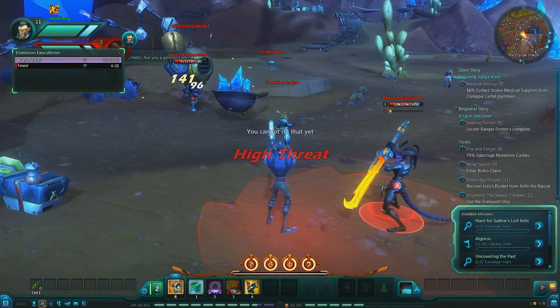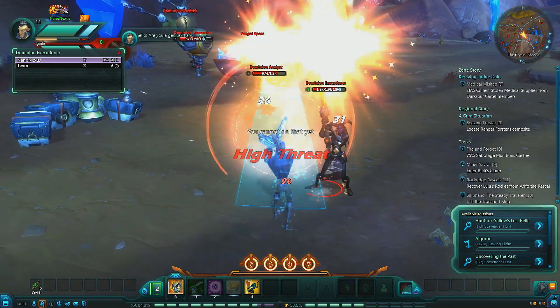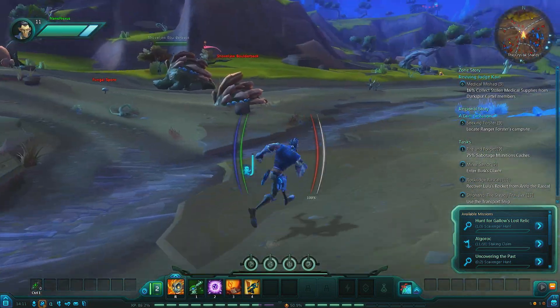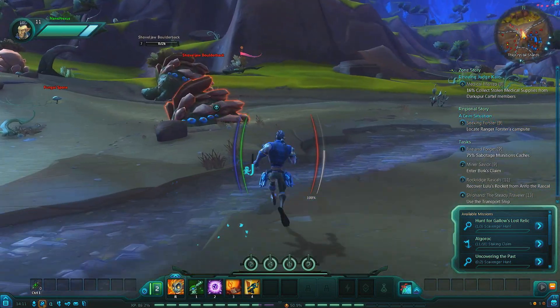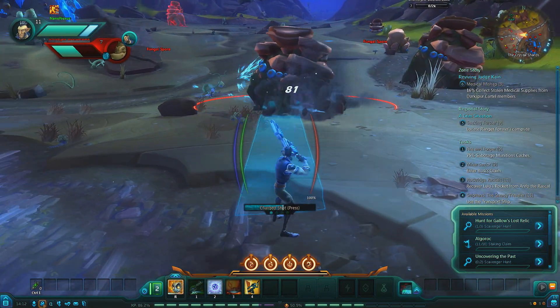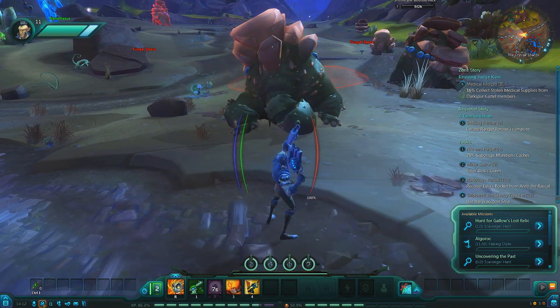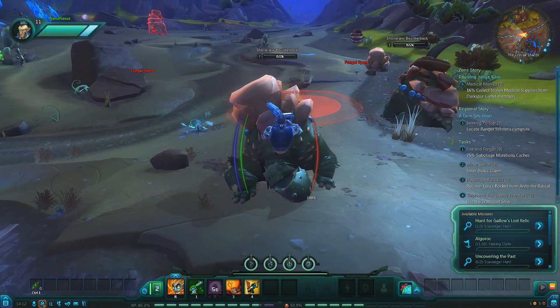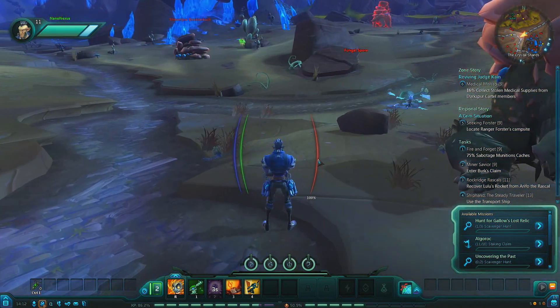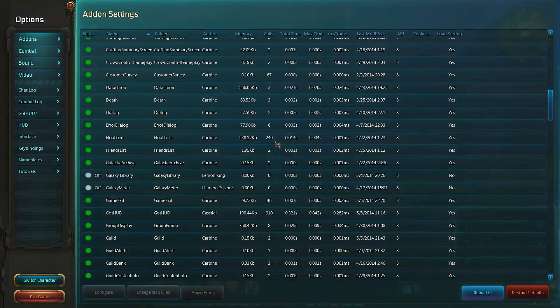Threat Meter is a basic threat meter featuring threat per second along with audio and visual warnings. GotHood is an extensive collection of customisable elements displaying character resources in a heads-up display — so you've got health, shields, absorbs, sprint power, class-specific resources, dash regeneration, and dash charges that you can add or remove.